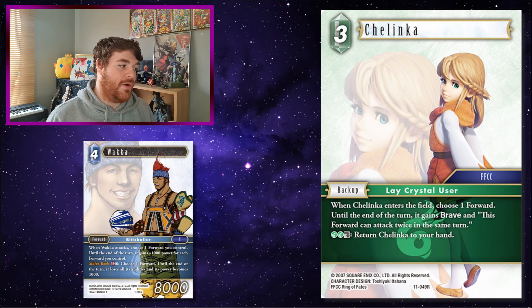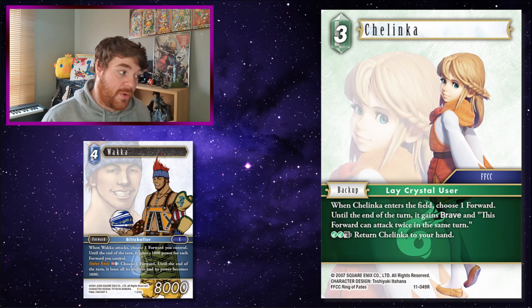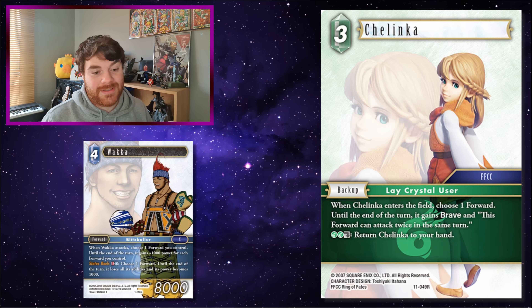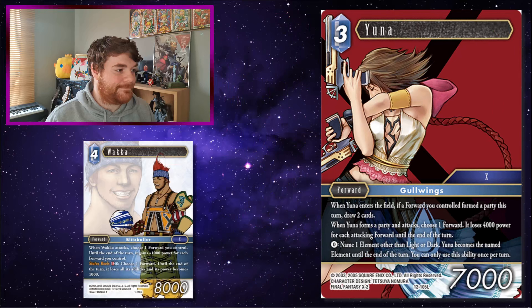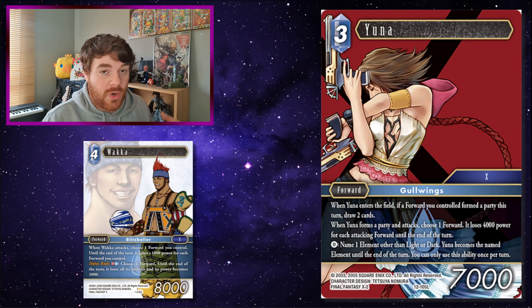Chalinka! When Wakka attacks he gets to buff something; if he attacks twice, he gets to buff something twice — different forwards or the same forward, just getting the same effect twice. Yuna! Party attack with Wakka, you get to minus 8k something whilst buffing something by at least 2,000. They're already 15k as a party, but it means if you know your opponent is going to block and kill one of the two forwards, you can at least keep one of them alive. You could use Wakka to keep Yuna alive, at which point your opponent then has to choose Wakka to die.